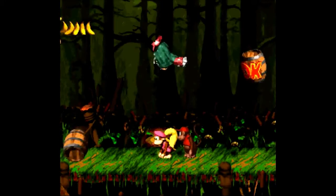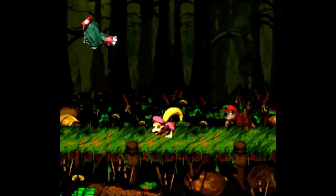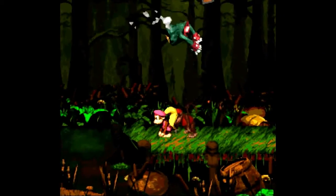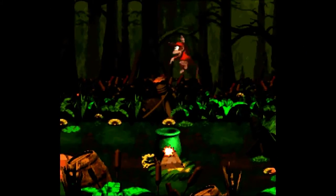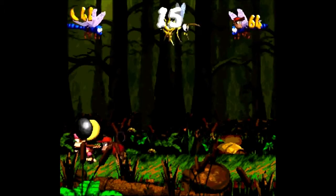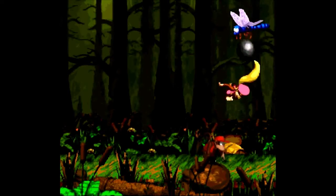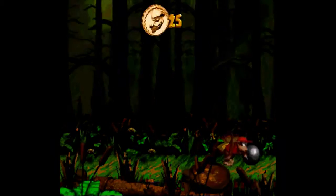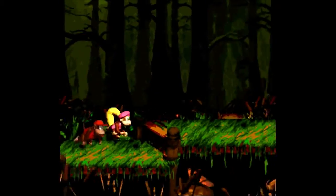You see there's an arrow of bananas pointing to that side, and that's for a reason. Let's follow this Cloak and see what he throws at us — oh, a chest! Thank you, Mr. Cloak. Let's use this cannonball to go inside the cannon. Pretty clever way to hide this cannonball. This bonus room is pretty easy — just kill all the dudes, all the Zingers and Flitters. These barrels are fun to pass through too.